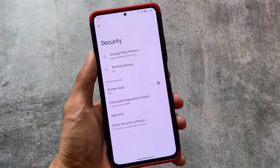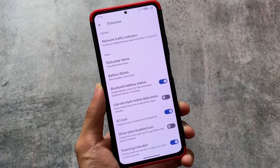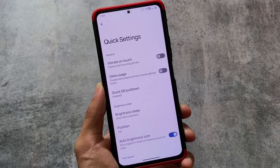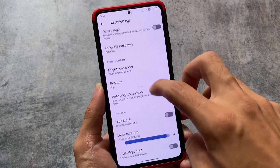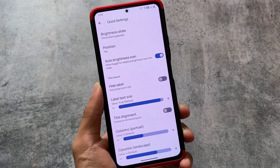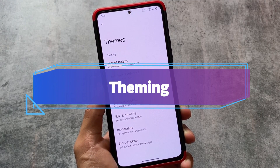Moving on to customizations — for example, status bar customizations: almost every useful thing you'd look for in a custom ROM is present here. We have battery styles, status bar, VoLTE and Wi-Fi icons. The quick settings panel also has a brightness slider, you can hide labels, customize title alignment, enable center layout, and customize columns — everything you'd want to customize in a quick settings panel is present here.